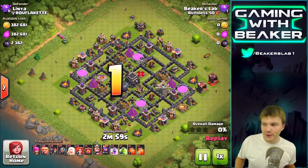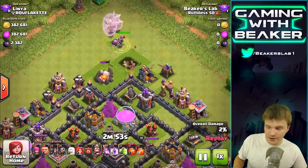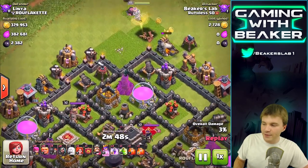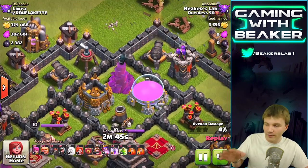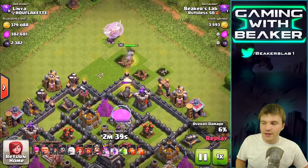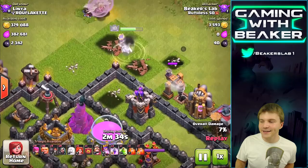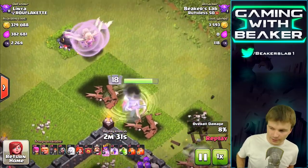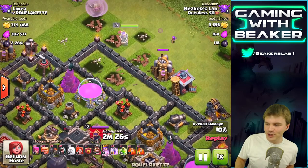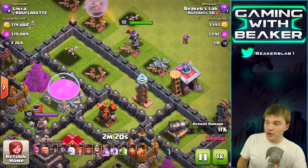We got a base here that's more like what we normally take - something easy. Easy is so good. We're gonna do the normal queen walk in the corner of the base and try to get down a little bit. We could actually get these storages from outside the base if the queen sat right in the corner - however she might want to do her own thing.